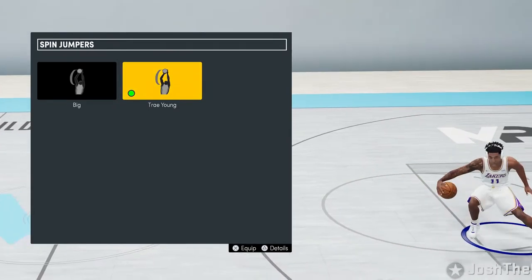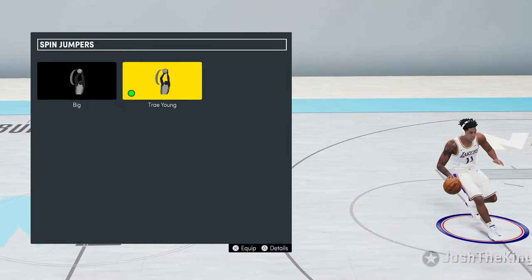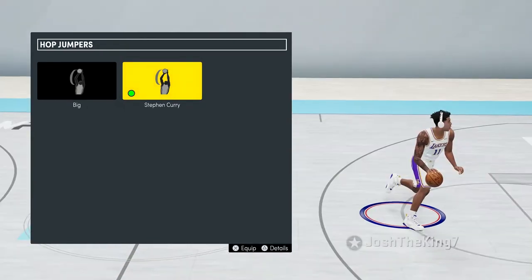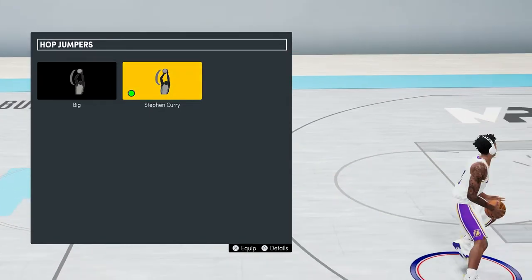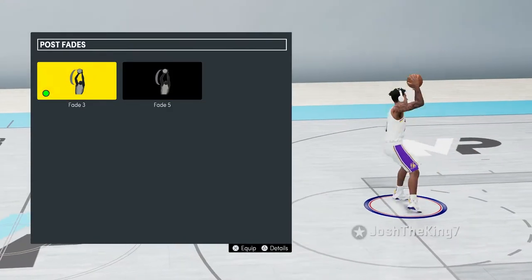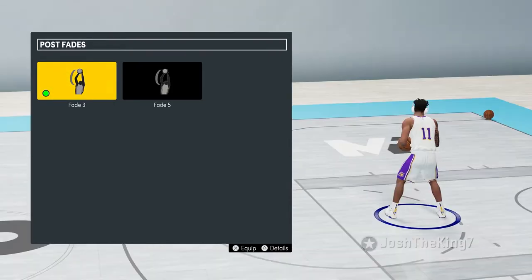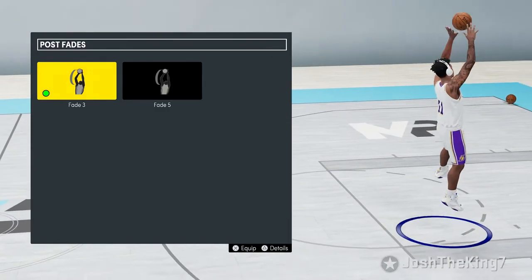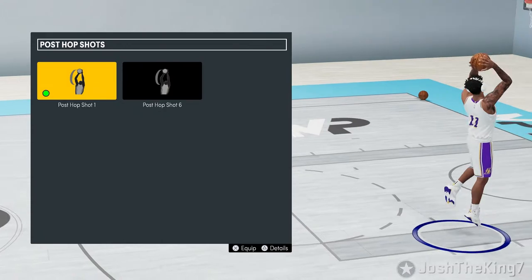For my spin jumper I have Trae Young — I don't do spin jumpers too much, but this one creates a good amount of space. For my hop jumper I use Steph Curry — it creates a lot of space and is really fast, so I would say it's the best hop jumper in the game. For my fade away I have Fade 3 on, and I would pretty easily say this is the best fade in the game — it's been the best since 2K18 or 2K19. If you don't have a good fade, definitely put Fade 3 on.